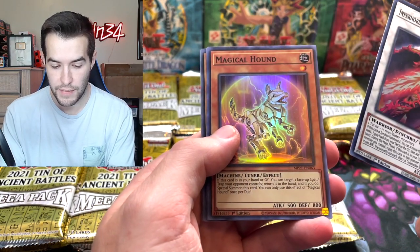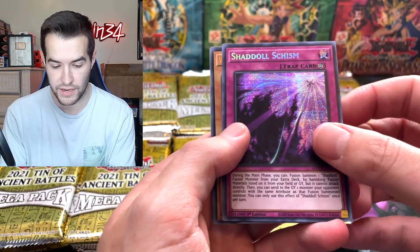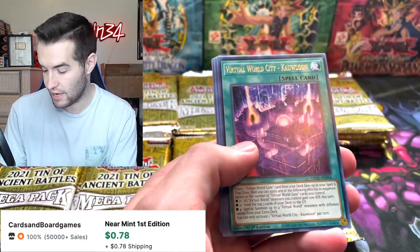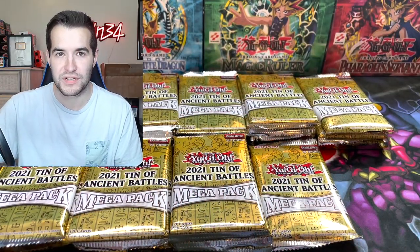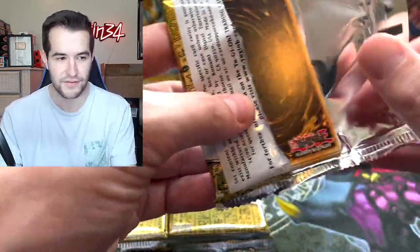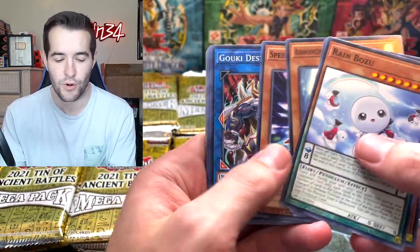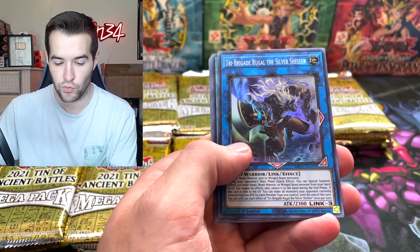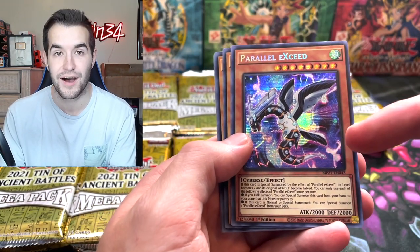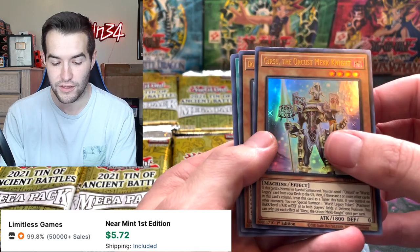We've got another Captain Korrel, Magical Hound, and Tri-Brigade Shuraig. We've got a prismatic secret and a Zuzu so Virtual World has a lot of cards in here. There's the Adamancipator cards — pretty nice. I've actually kept up a lot more with what's in this set than normal on newer sets, just following what's going to get reprinted. Even though they don't have a price guide out yet, I kind of know some of the better cards. Tri-Brigade Rugal, Heavy Forward, and a Parallel eXceed — that's the highest rarity this card has been, it started as a common, so that's actually the nicest version. We've got a Gear Gigant X — another good ultra rare.